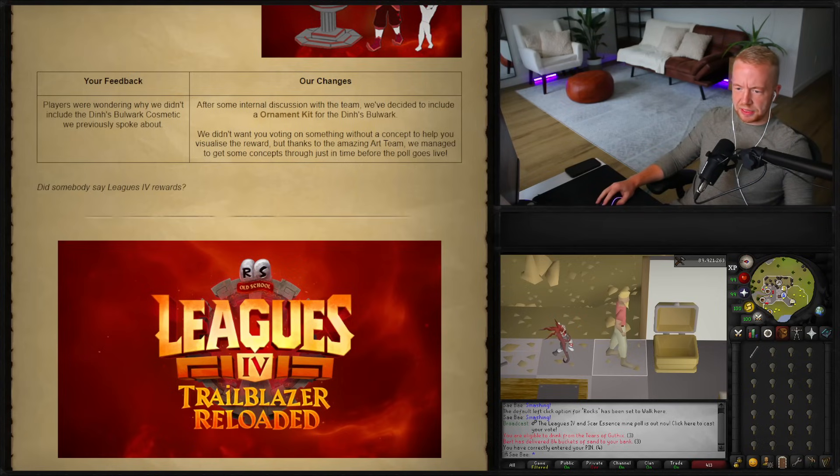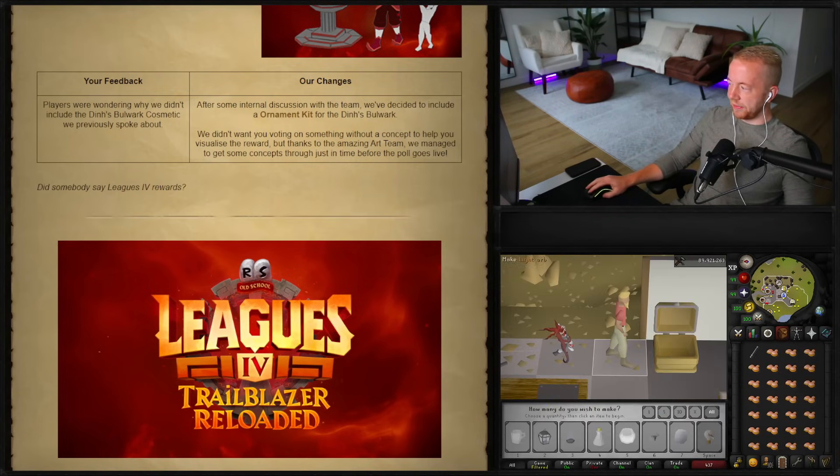Let's check out the first piece of feedback. Players were wondering why the Dins Bulwark cosmetics weren't included. After some internal discussion with the team, they've decided to include an ornament kit for the Dins Bulwark — that's good to know.